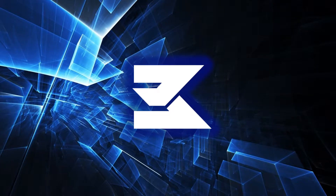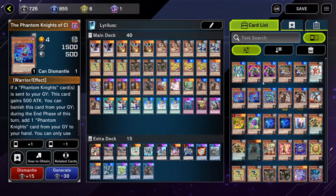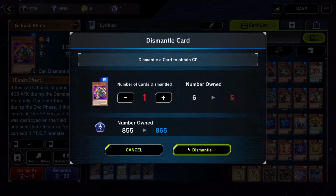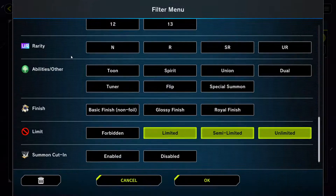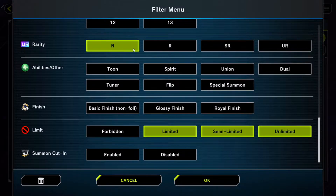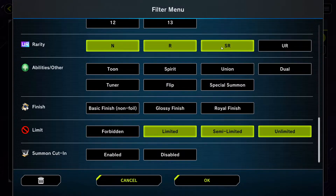Number 3: How Crafting Works. Master Duel has a very fair and non-predatory crafting system, in which you can turn three cards you don't want into any one card of the same rarity. Master Duel has four rarities: Normal, Rare, Super Rare, and Ultra Rare — or N, R, SR, and UR.